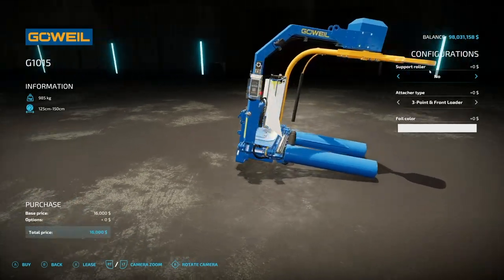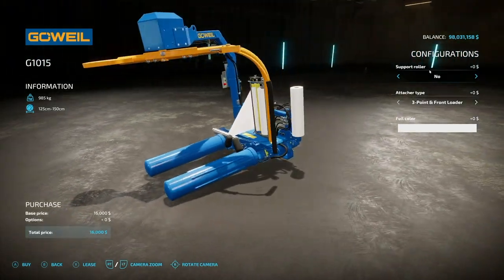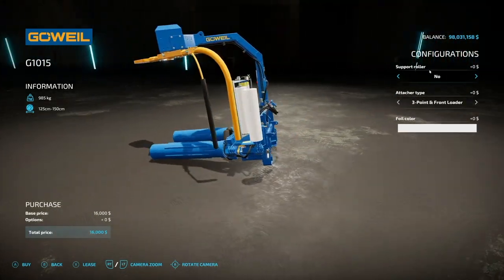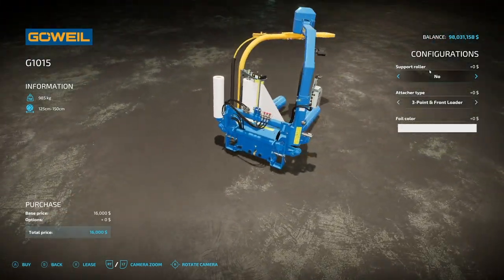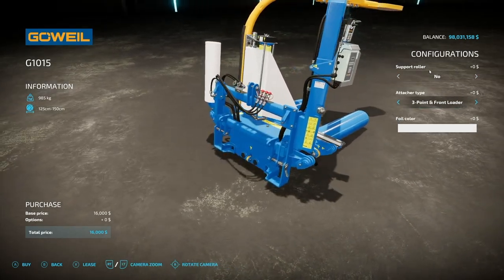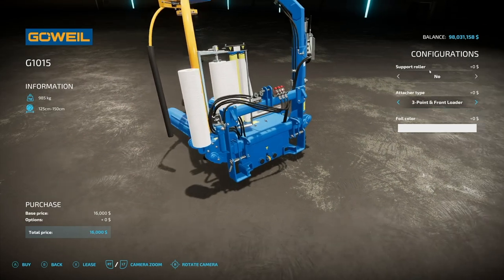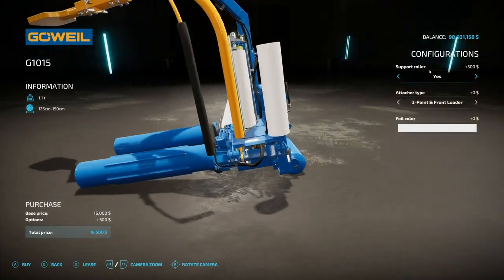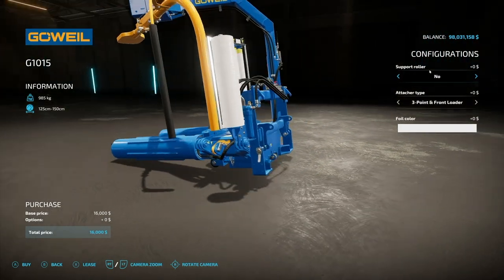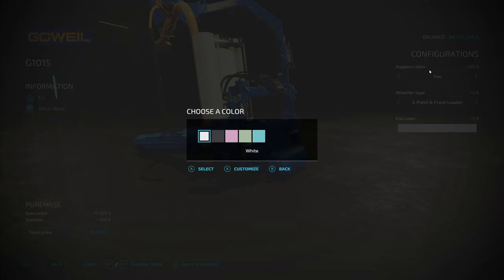Next we have the G1015 Bale Wrapper — the piece of equipment from this DLC that I'm most excited about. This will wrap 125 and 150 centimeter round bales. One of the interesting things is it hooks up just like a bale grab — three-point and front lifter, or telehandler as well. You can add a support roller to the back, which makes it easier in the field. You can also choose from five different foil colors.